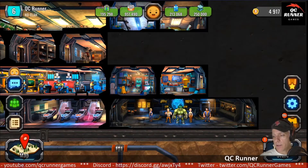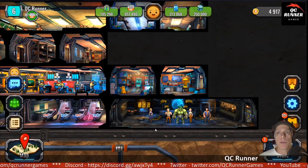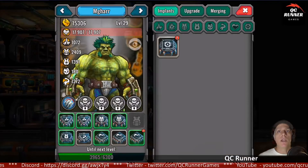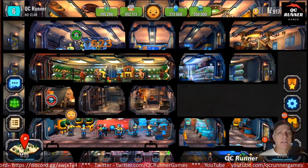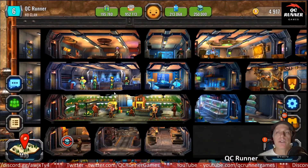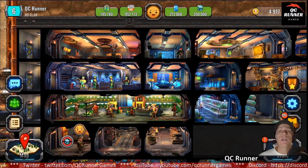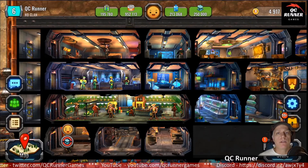That's everything. The real interesting thing for me is going to be what happens with my doom dome setup tomorrow with my fighters. I'll get them all geared up and see where I can go. It'd be great if I can get through 15 levels so I can actually start getting some implants and get up to level two gear. There's a lot of very interesting and exciting things to come — so if you're getting frustrated, try to be patient. Check out some of my other videos for some of my other games, which are all fairly similar. Thanks everybody for watching. This has been QC Runner for QC Runner Games — I will talk to you later. See you.